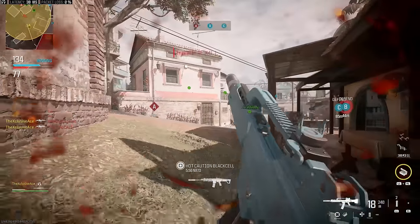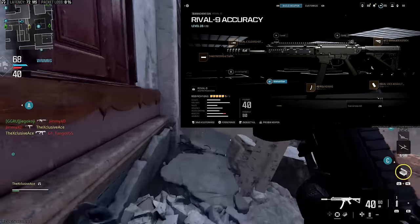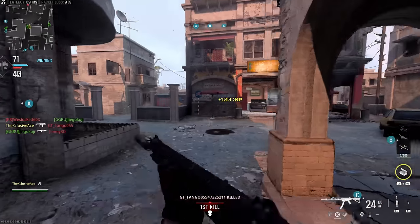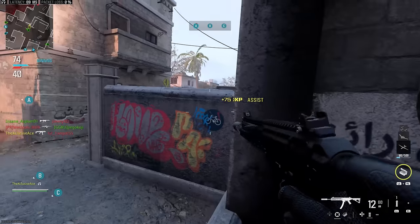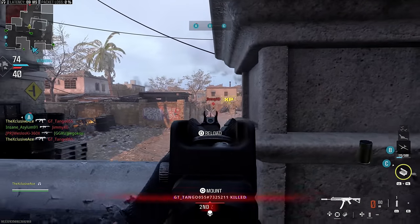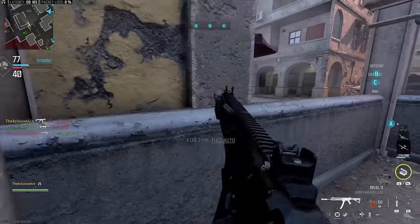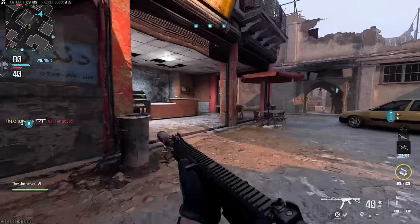My favorite SMG in the game at the moment is the Rival 9. It gives a very solid 264 millisecond time to kill up close, with amazing aim down sight time and sprint out speed. It's quite accurate — or at least you can build it to be very accurate without too many downsides. In general, this is actually my favorite SMG to use in the entire game right now.